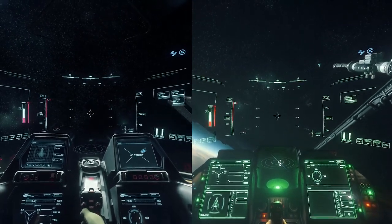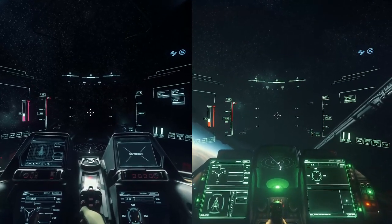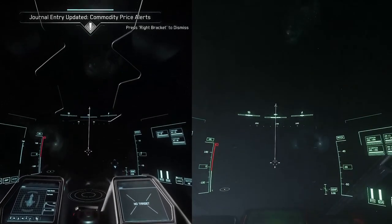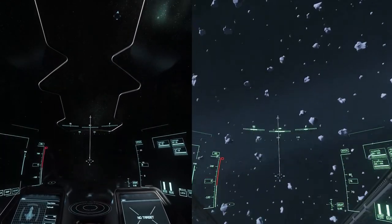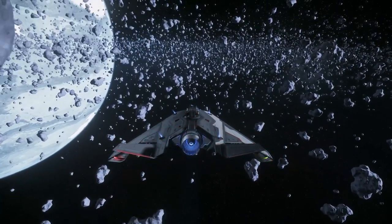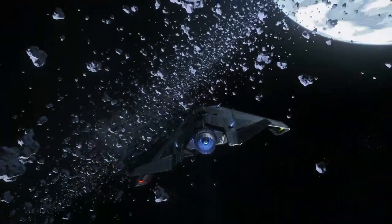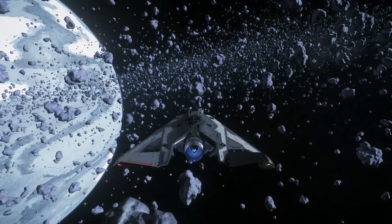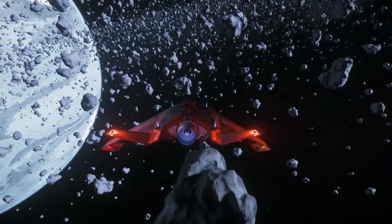Both of these ships are neck and neck when it comes to max speed and straight line acceleration. Here's where it gets interesting though, because on paper the Gladius seems to be the more agile ship with its slightly higher pitch, yaw and roll rate. The key thing to consider here is the weight. The Arrow weighs much less than the Gladius, and you can feel this when you're flying it, as it's a lot more nimble and much quicker when changing speed and direction. The Arrow is also a lot smaller than the Gladius, meaning it's much harder to hit. All in all, the Arrow wins hands down here as the agility king, as it's incredibly nimble and small.